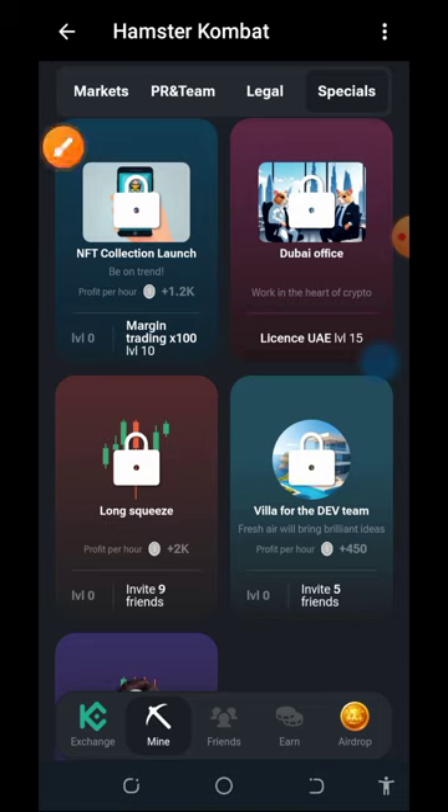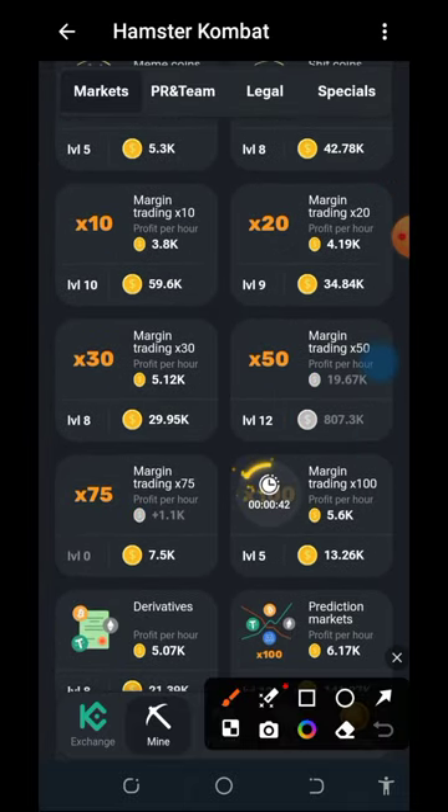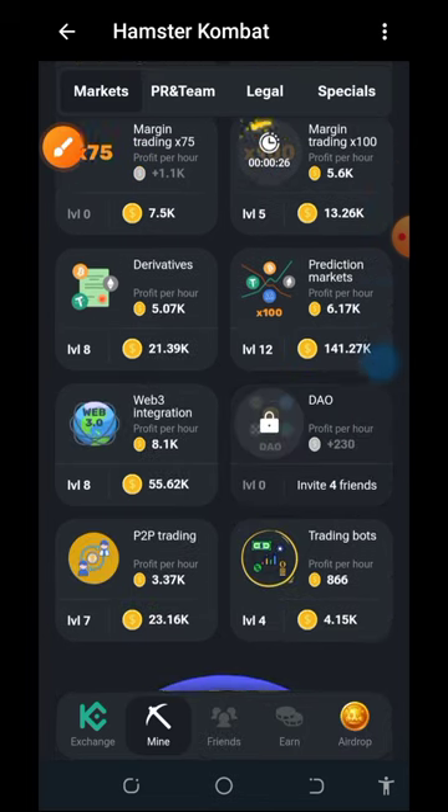Now let's go and search for Margin Trading x100 in the market. Scroll down — here you can see the Margin Trading x100. I'm still on level five, so once it gets to level 10, I'm going to be able to unlock the NFT Collection Launch. This is how to unlock any of these shares on the screen.